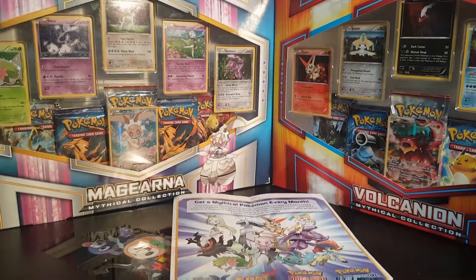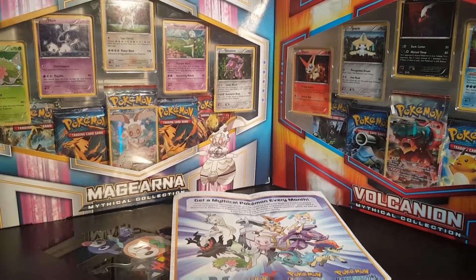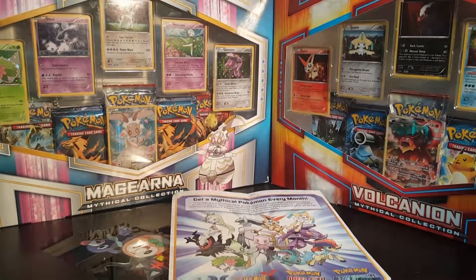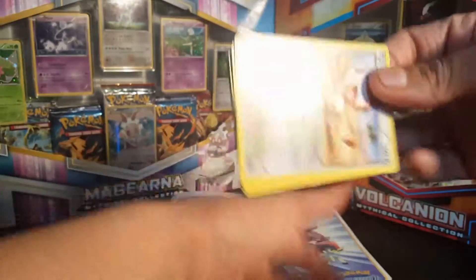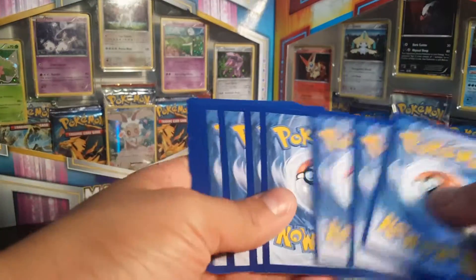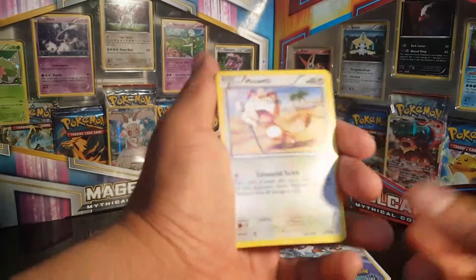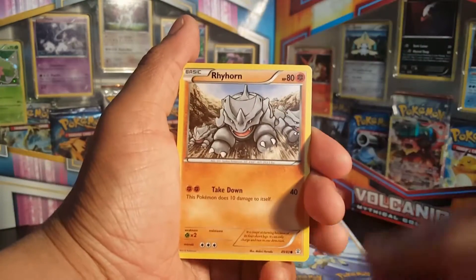All right, so pick one — the Venusaur one. Let me show you guys how to open this up real quick, and down the back — boom — picture's not ruined or anything. There's no code in there.